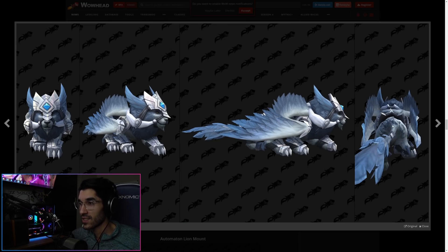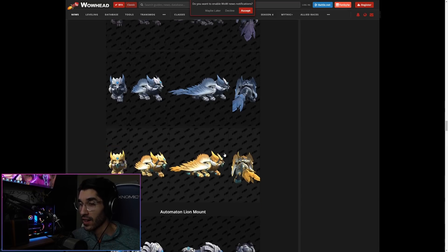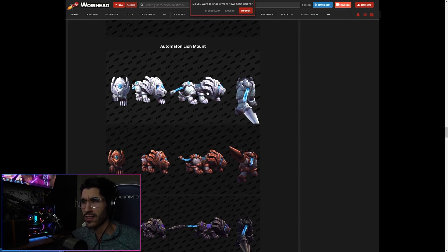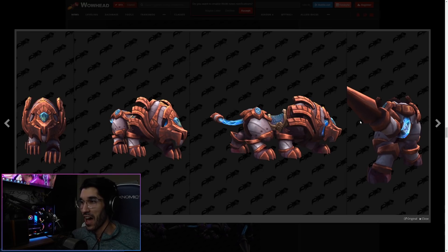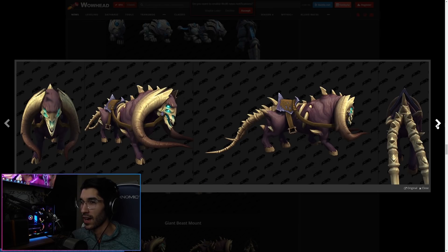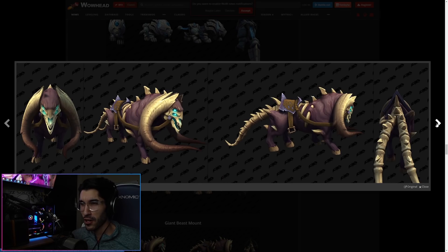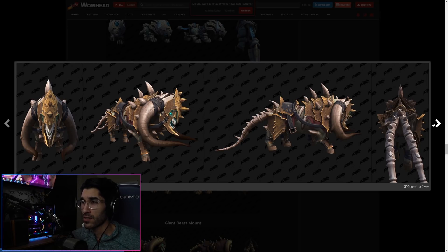We have the wing lion mount — I like this one a lot. Similar to a griffin, obviously it's a lion instead, and it has a nice tail. The colors just look really vibrant, really cool, really refreshing coming from Battle for Azeroth. Then we have these automaton lion mounts with laser tails — I don't know how to describe that — but very cool thematic, could be from Bastion. And there's a giant beast mount — like a crazy demonic goat. Here are the armored versions; they look really good as well.